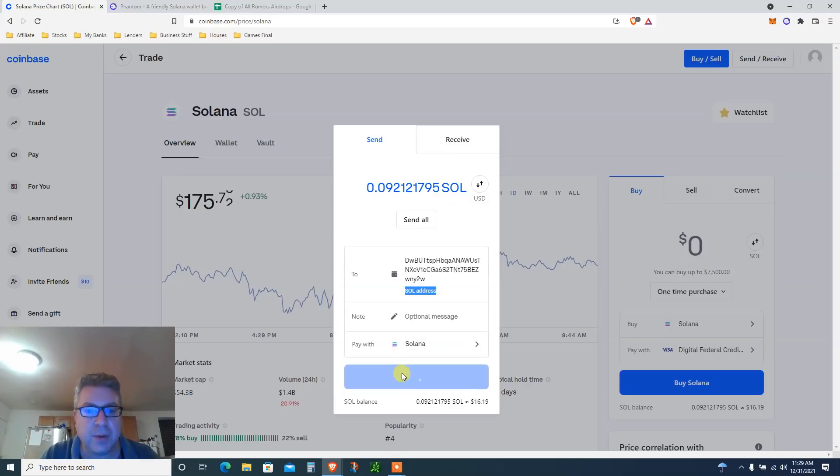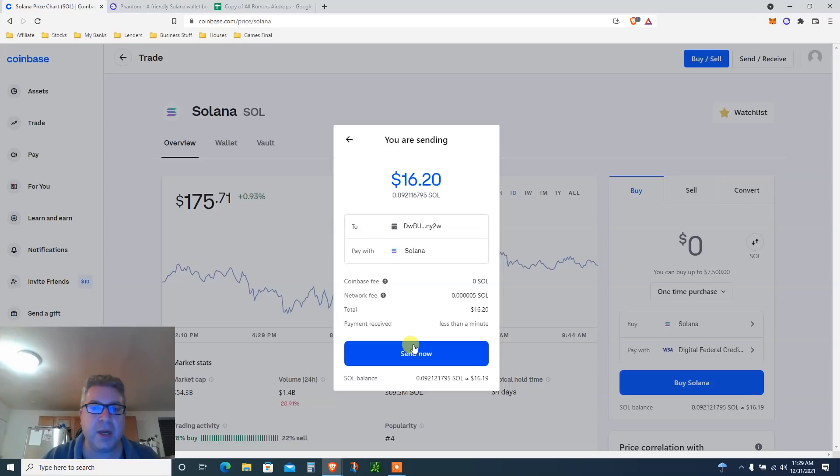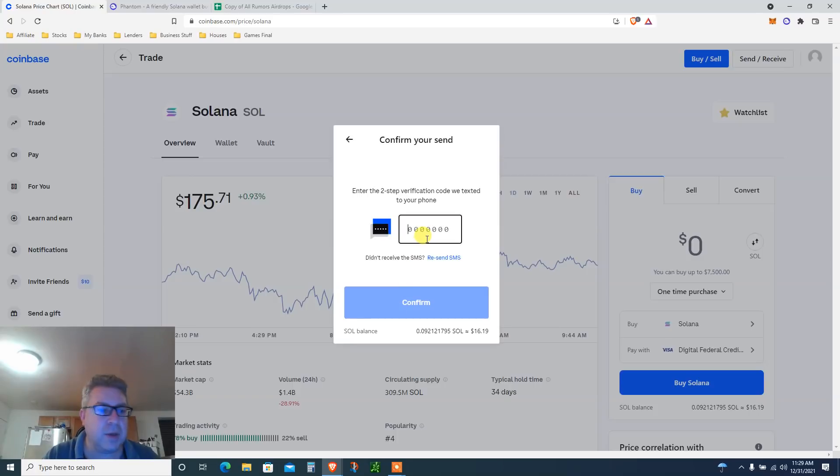It's pretty simple. It'll ask for your authentication code. I'm sending $16, not a big deal. The Coinbase fee is $0.09. Click 'Send Now,' enter your six-digit code, and let's go.